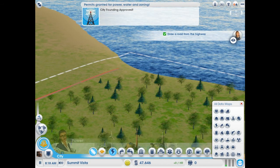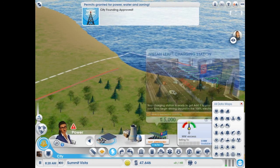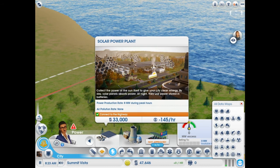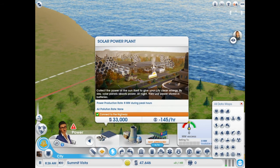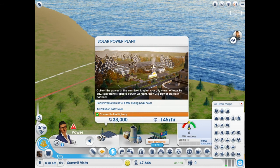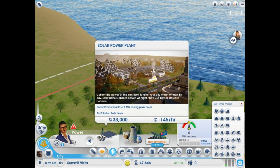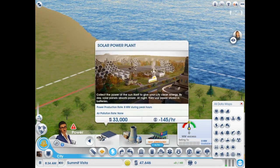We also wanna think about what we wanna do for power. I don't wanna use anything polluting — I like going green. I got the Nissan Leaf DLC, it's free so go get it. I like solar power plants because they generate 8 megawatts during peak hours, which is good, and we can add on to that. Nuclear power plants would be ideal, but we don't have enough money for that. This is gonna kind of put us in the hole financially.